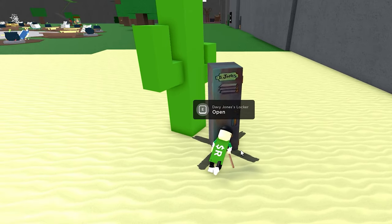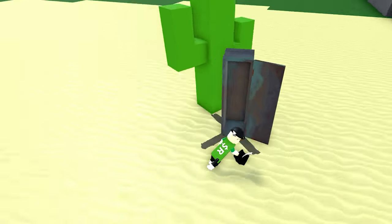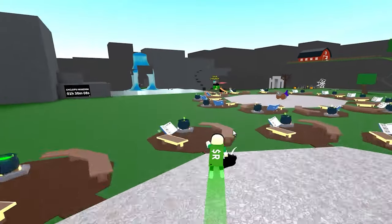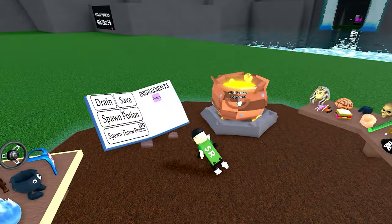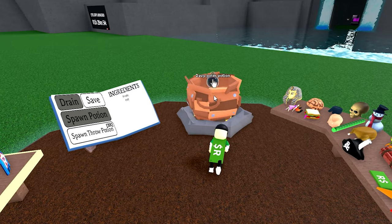Oh, it's Davy Jones' locker. I like it. There's a pirate hat in it. Let's get it back to the cauldron and see what it does. The hat has appeared on the bench. I'm surprised there is still space. I want to see what the hat on its own does.